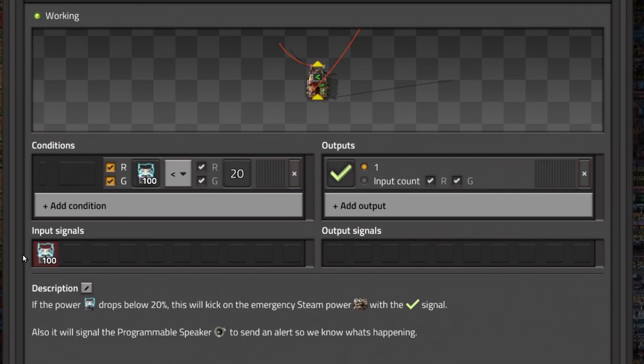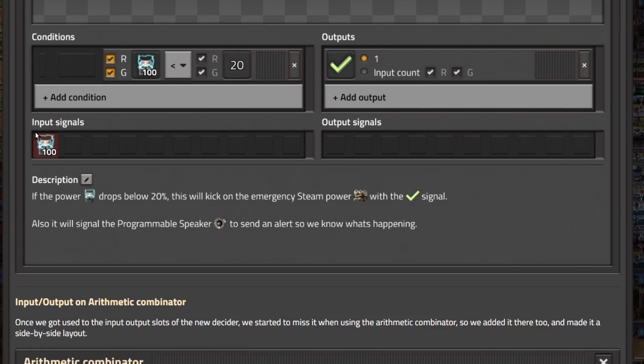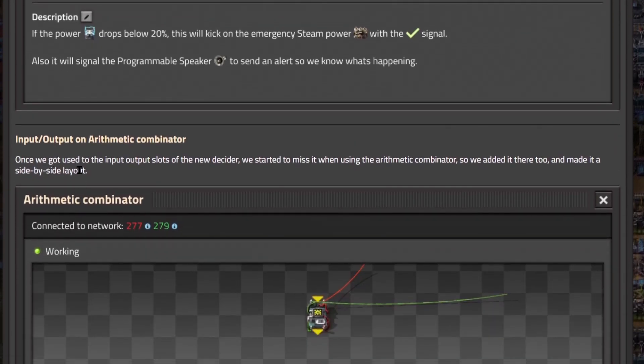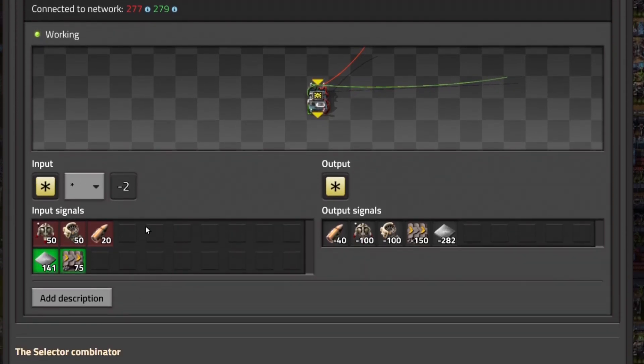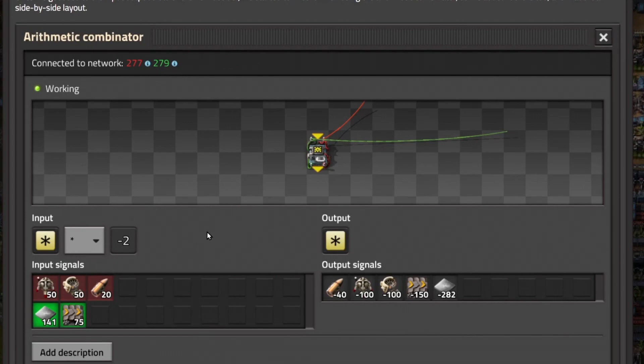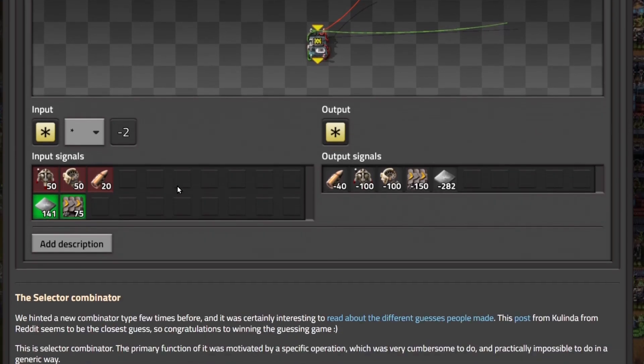Here's the conditions, the input signal, output signal, and there's the description. For example: if the power on the accumulator drops below 20%, it'll kick on the emergency steam power with the check signal, and also send a signal to the programmable speaker to sound an alarm. Fantastic. Input/output on Arithmetic Combinator — once we got used to the input/output slots of the new Decider, we started to miss it when using the Arithmetic Combinator, so we added it there too, and made it a side-by-side layout, which is really cool. So here's an Arithmetic Combinator: you've got your input and your output, taking each signal and multiplying it by negative 2. Here's your input signals on the red and green circuit, and here's your outputs — everything multiplied by negative 2. And you can even add a description. To have instant feedback when you're dealing with Combinators is going to be unbelievably powerful and so much easier to deal with.